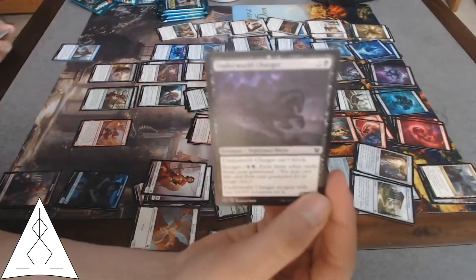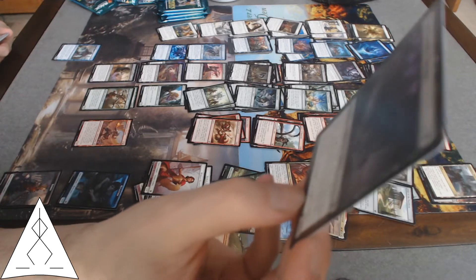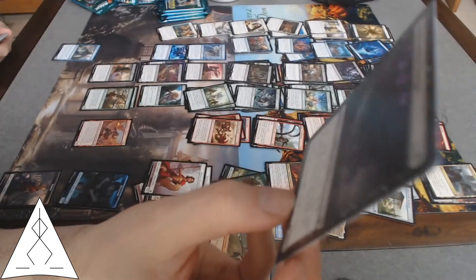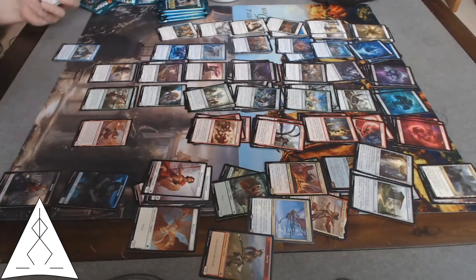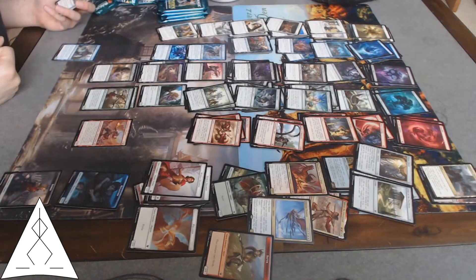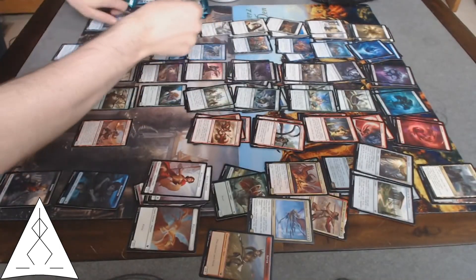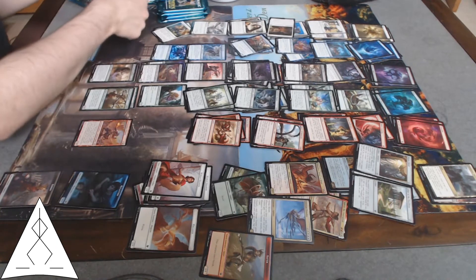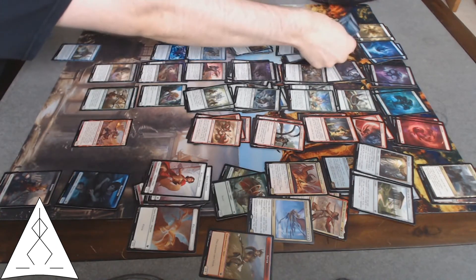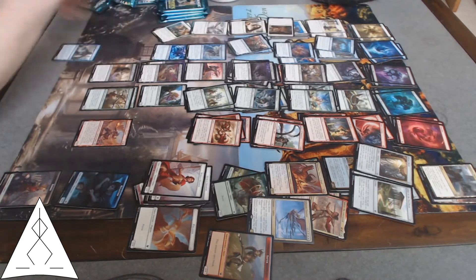Underworld Charger — he can't block, but he's a 3/3 for three and he escapes as a 5/5 for five. Strong card all around. Another Dreadful Apathy. Another Eidolon of Philosophy.